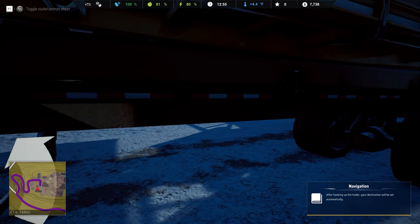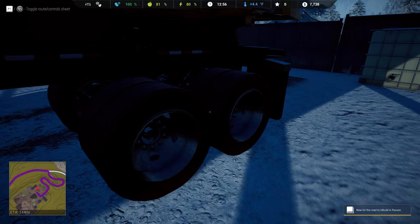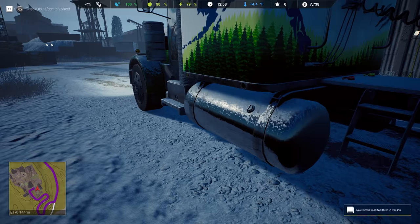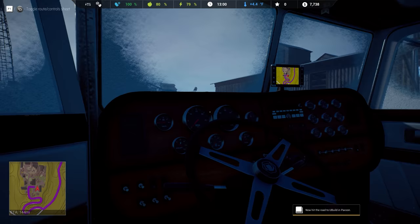After hooking up the trailer, your destination will be set automatically. It's a Euro style trailer. Now hit the road to U-Build in Paxson. Let's do it. Enter in here and do the whole routine — dash lights, get that heater on so we don't die. Start the engine.